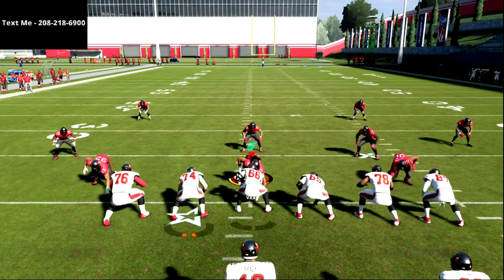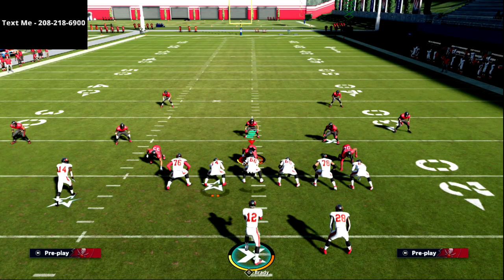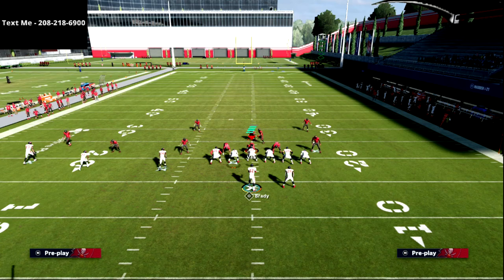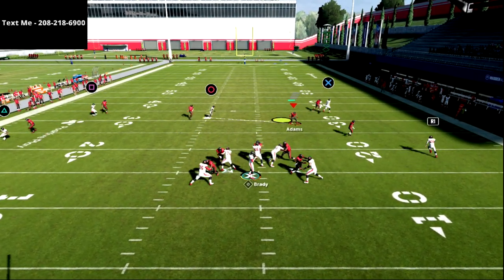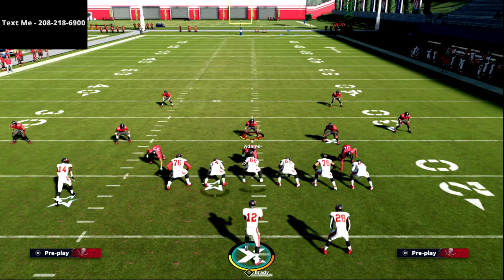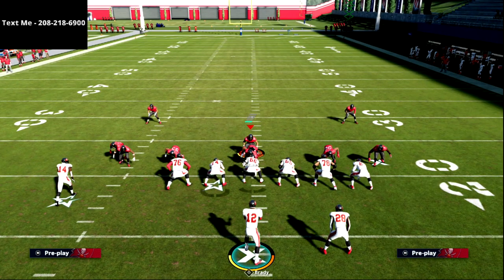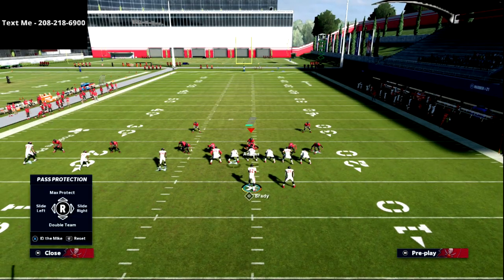Let's talk about pre-snap adjustments — the tools in your tool belt. The first thing you can do is set up your pass protection. If someone is sending a five-man pressure out of Mike Blitz 3, you can limit the power of that blitz. Hit L1 to bring up your pass protection menu, and you can slide protect to the left — if you think the blitz is coming off the left, you can slide your entire offensive line to the left.